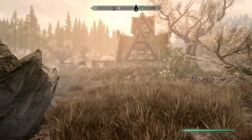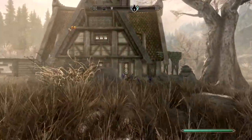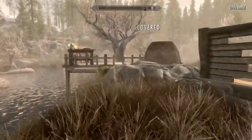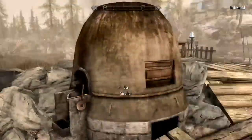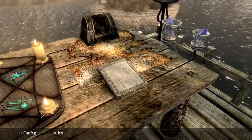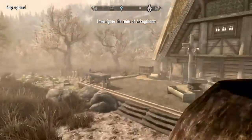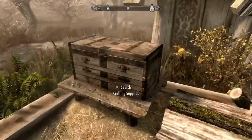All right, so here we are, just arrived at the house, so let's check this thing out. It looks like we got a nice smithing area with a smelter, an enchanting laboratory, and a book. We have a nice little patio back here for more of our smithing stuff.